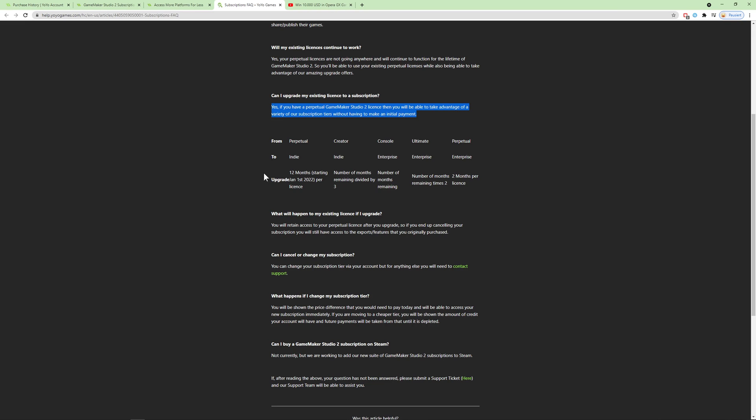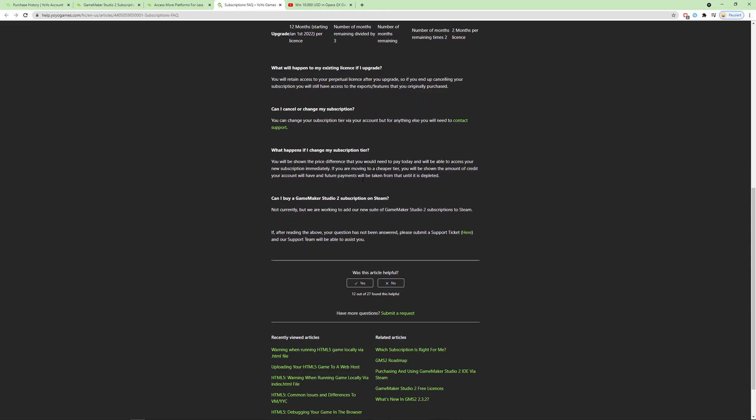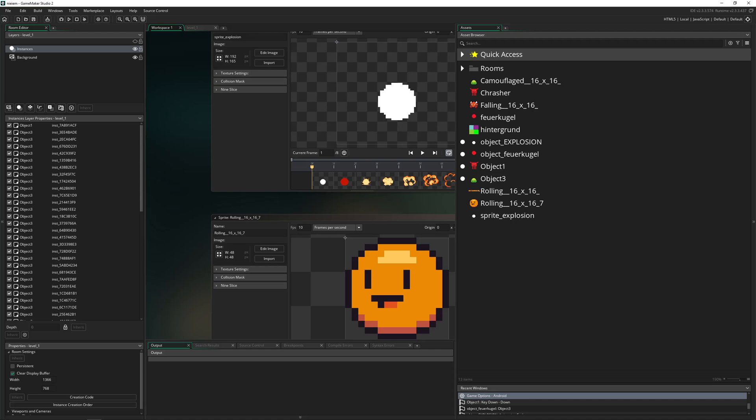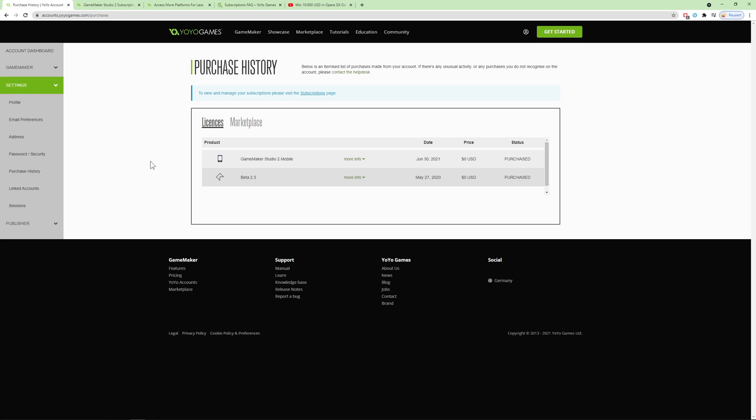If you have a permanent one, you can have it for one year or whatever — I'm not entirely sure what that says because it's not too clear. On my account, my Steam license isn't showing, but I guess they're still working on it. If you have questions, you can write them a ticket. Going into GameMaker Studio itself, all the exports still work — Windows and whatever — let me check them out. And yes, it does work.